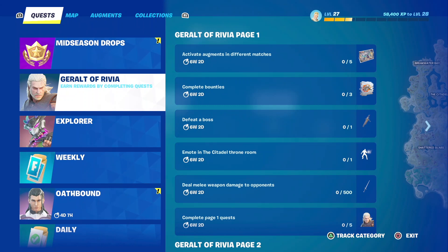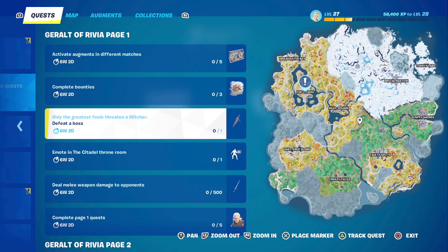In the Geralt of Rivia quests, one of them is defeat a boss. Gamer Loves Gaming came in with a great tip on YouTube with a comment saying: for the Eliminate a Boss Challenge, all you need to do is load onto Team Rumble, then you only need to hit the boss once, then just leave him to die in the storm, and the quest will count. So that will be an easy way to get that one done. If you're having trouble defeating a boss — hit that boss just once, leave him to die in the storm in Team Rumble.